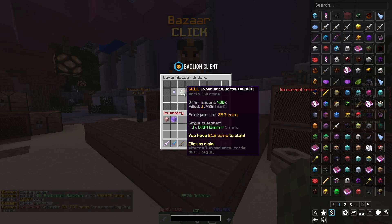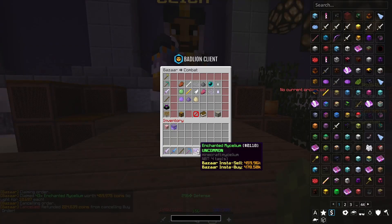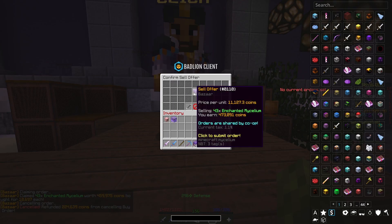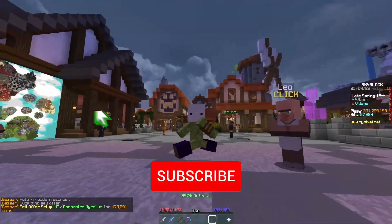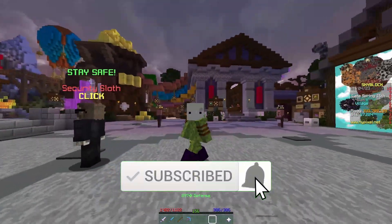So we're just going to do 43, which cost us 459,000 coins, and we can resell it for 473,000, which is about 23,000 coins of profit. If you guys enjoyed this video make sure to like and subscribe, and I'll see you in the next one — later!